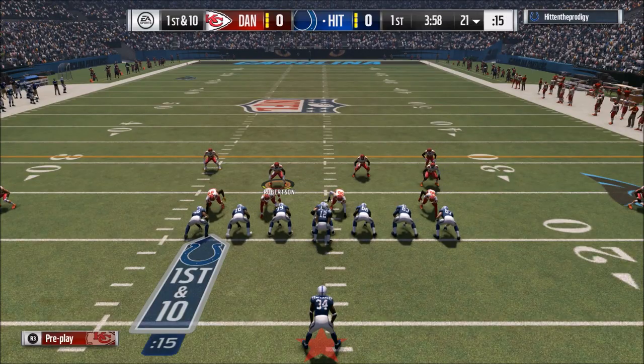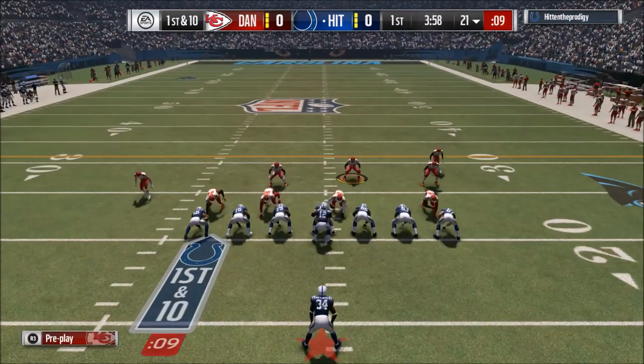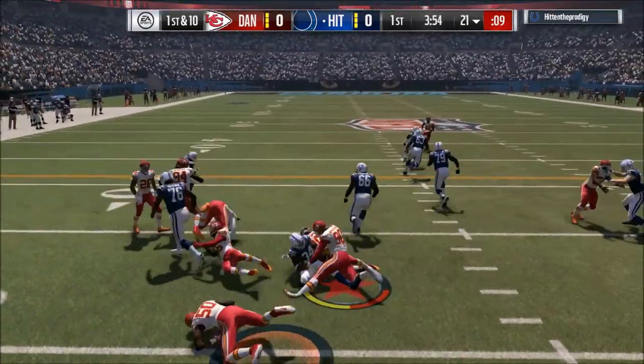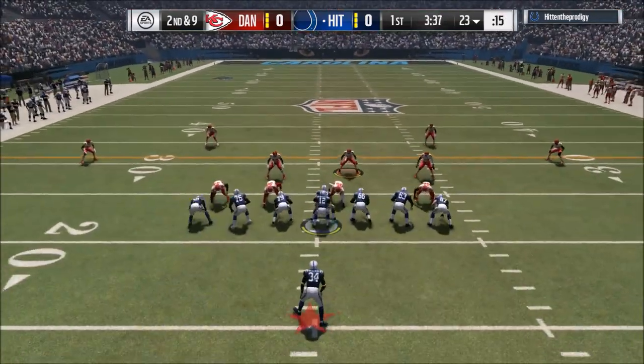His defense looks insane, but his offense looks kind of suspect. This man has Jamal Charles out there at wide receiver, but he does have Marquise Goodwin — I think he has like 96 speed, so we've got to be careful about creeping up to the line of scrimmage. And he also has this guy named Ricky freaking Williams, 99 overall at running back. Yeah, we've got our hands full.